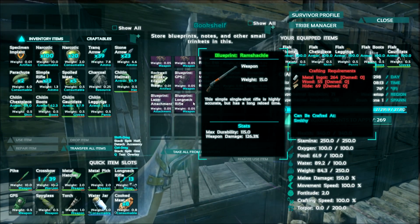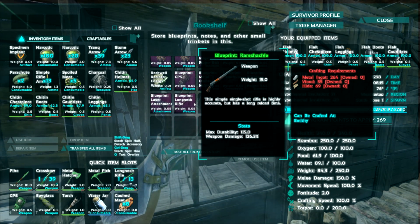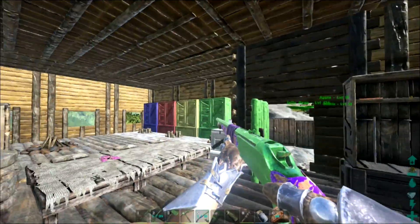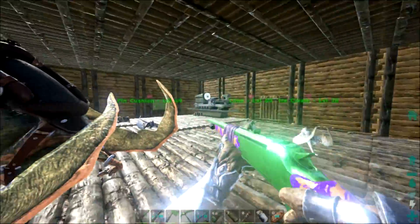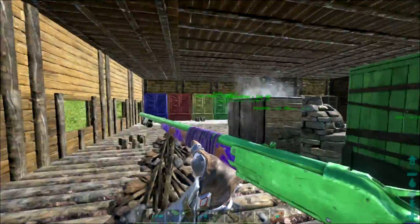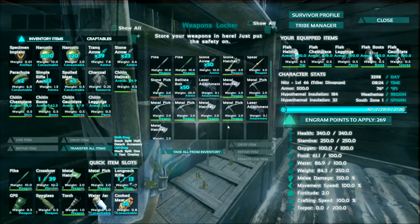So much armor! It requires 264 metal, 55 wood, and 69 hide. I also have a flashlight on it, so no more dark nights. Did we have an Engram for flashlights, or did we find one? I found one. Right — I found the flashlight. You found a laser pointer. You can take the laser pointer with you.